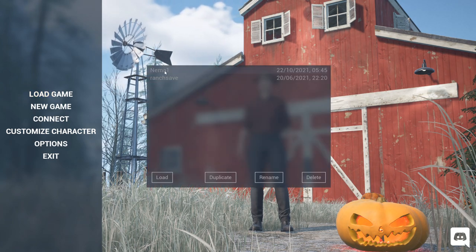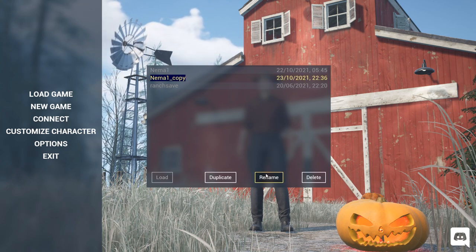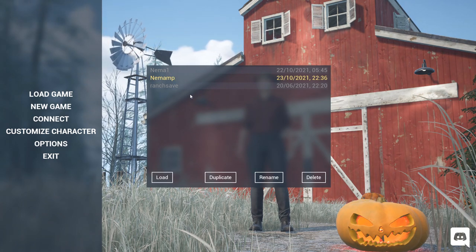Another great thing they added is multiple save games, and one of the best things is that we can now duplicate them. I can simply copy my save game, rename it to something like 'multiplayer,' and now I have a game for myself and a copy to invite friends to.